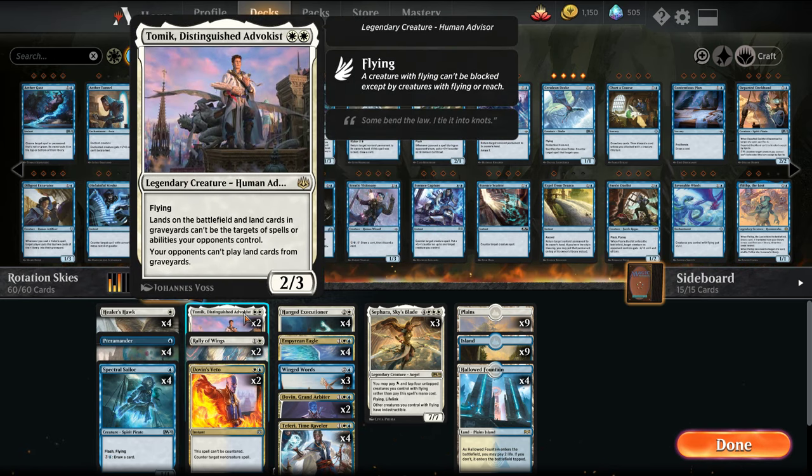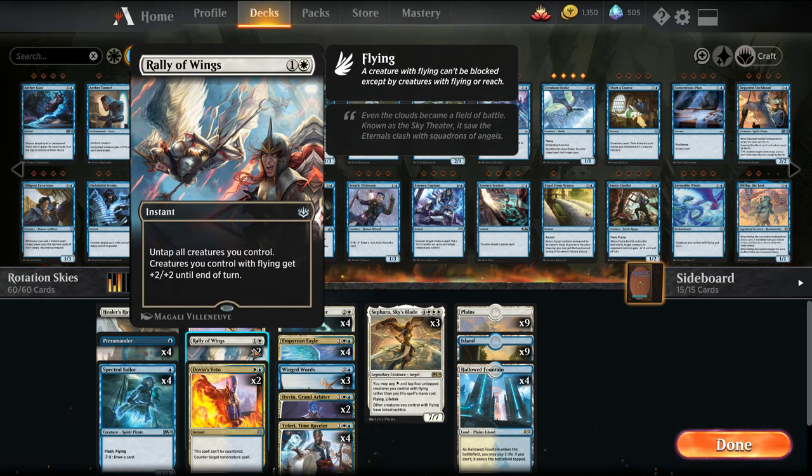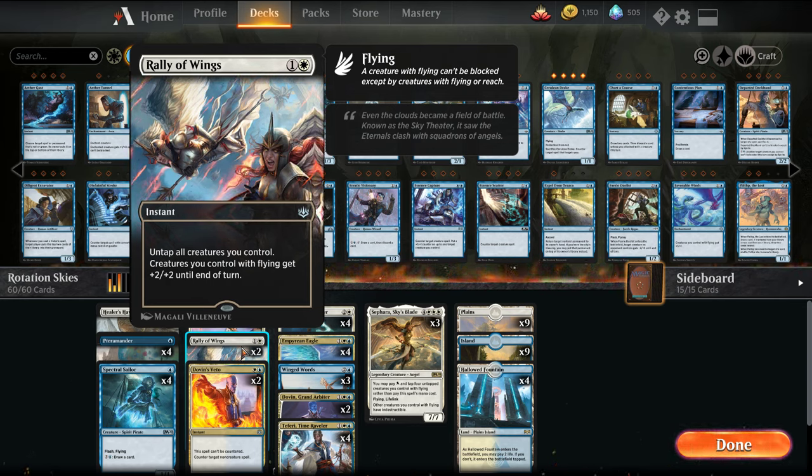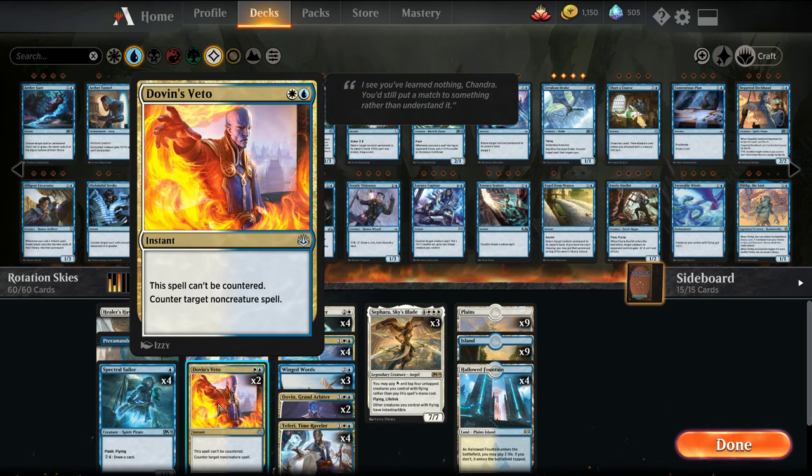Our two-drop slot is Tomik, Distinguished Advokist. Basically, lands on the battlefield and land cards in your graveyard can't be the target of spells or abilities. So this should shut off Scape Shift as well as Nissa, and your opponent can't play lands from the graveyard. It's also a 2/3 flyer for two. We have Rally of Wings, which is basically an Anthem effect that we can untap our creatures with, and Veto in place of Spell Pierce because it's rotating.